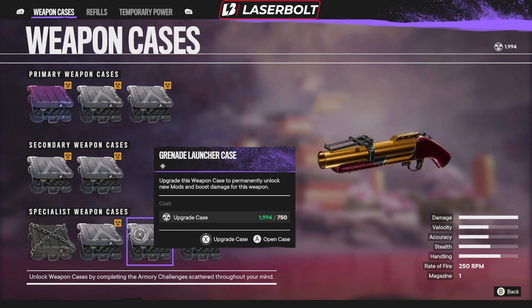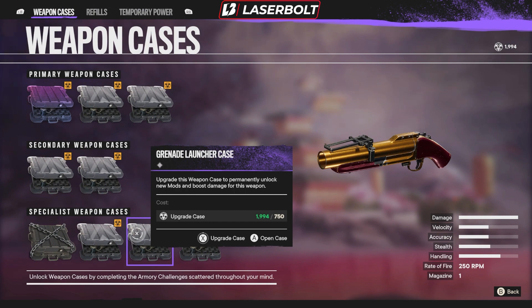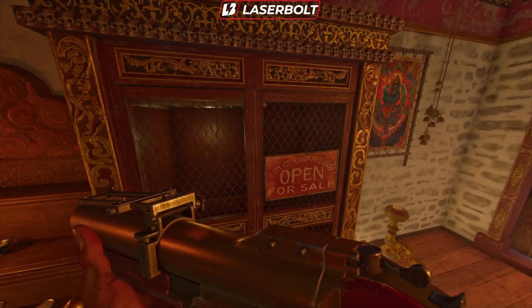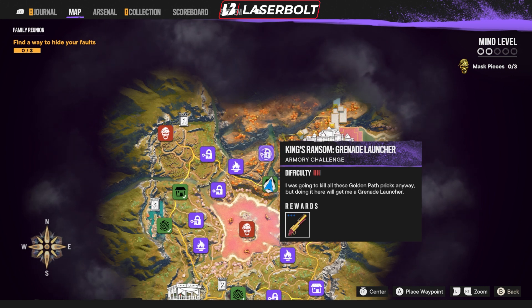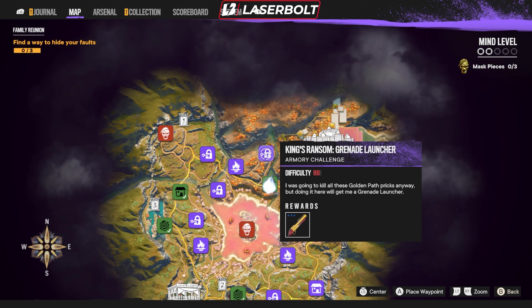You're going to want to pick up the Thumper — the grenade launcher. This is actually pretty good and is going to help you clear a bunch of mobs. As long as you know how to aim and shoot, you should be able to do a ton of damage. The damage on this thing is through the roof. It comes with one in the mag so you get a fast reload, but with that amount of damage you should be able to clear multiple adds with a single shot. It's located on the map at the grenade launcher spot. Once you put those main three weapons together — get rid of the LMG, get your assault rifle, your sniper rifle, and your Thumper — you guys are going to be causing so much havoc. It's going to make this DLC really easy.